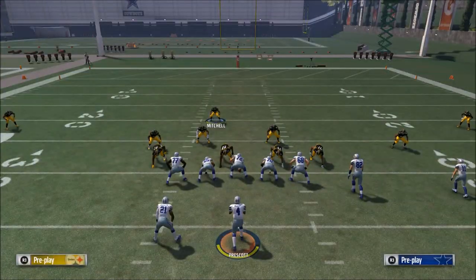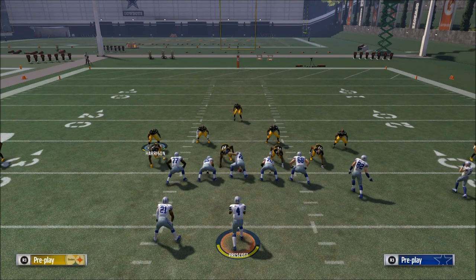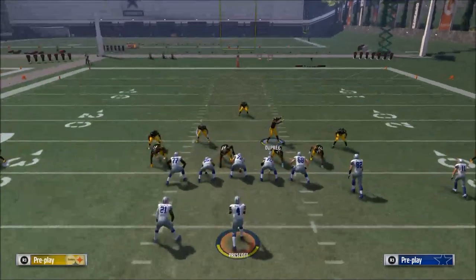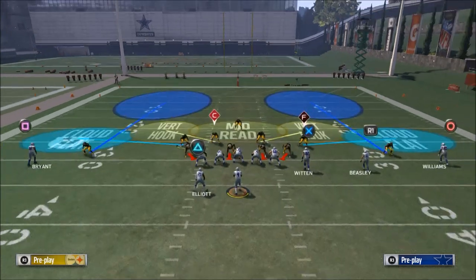When making a defensive scheme, you've got to figure out what you're willing to give up and what you're willing to take away. You cannot take away everything in one play — that's why you need to dictate what they're going to be allowed to throw and what they're not.